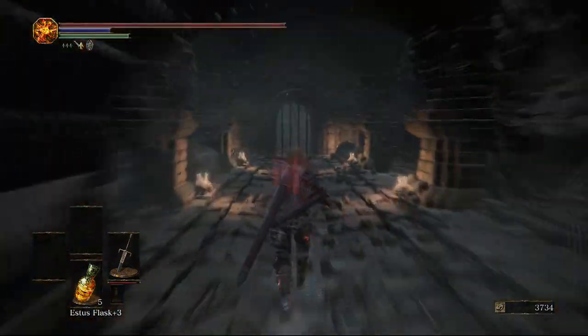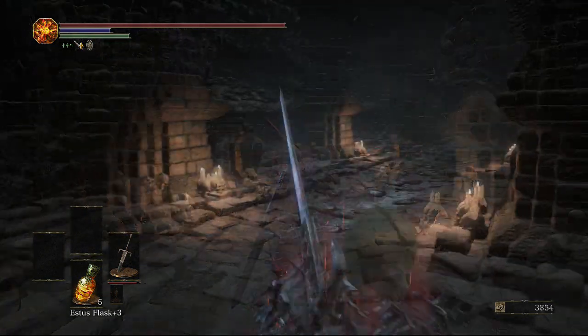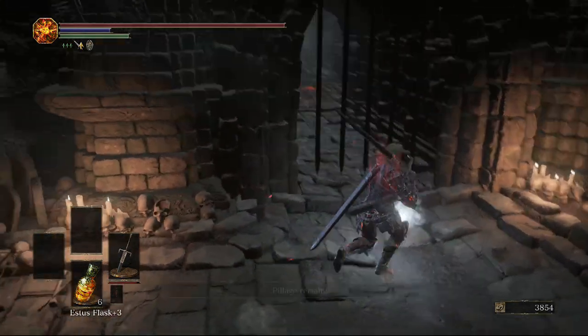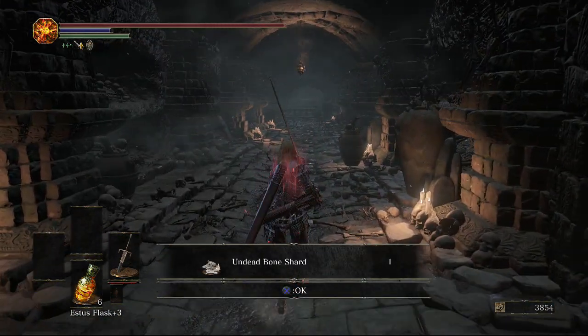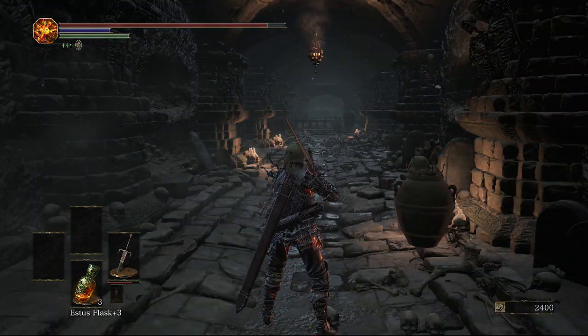Once we're down at the bottom where the boulder hits the wall, we want to wait for it to break. To break the boulder, all you have to do is find the skeleton with the hat — in this case it's in the corner in front, to the left. It's not that well hidden. Kill him and that will allow the boulder to break.